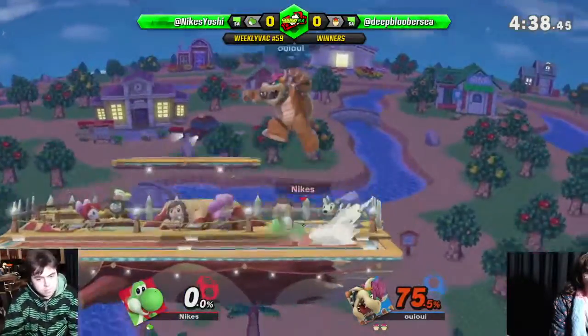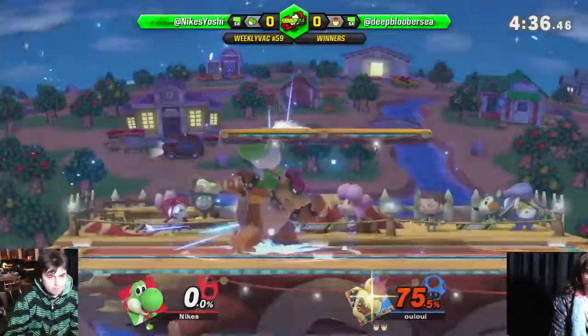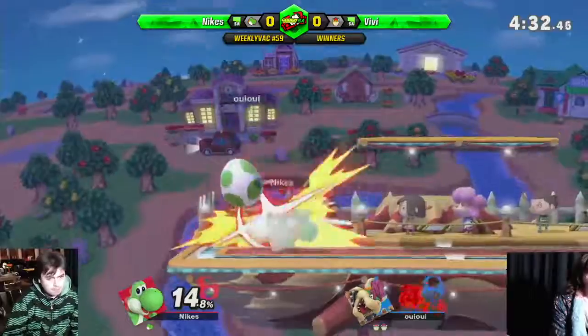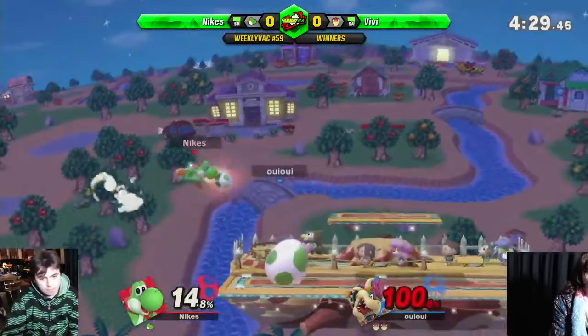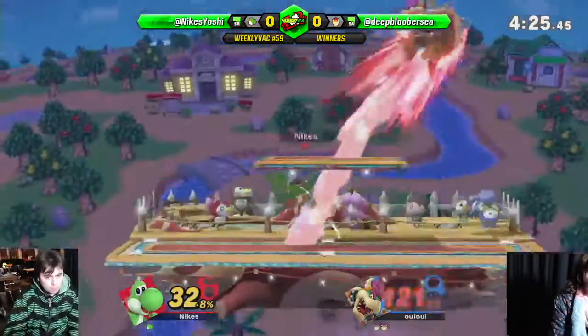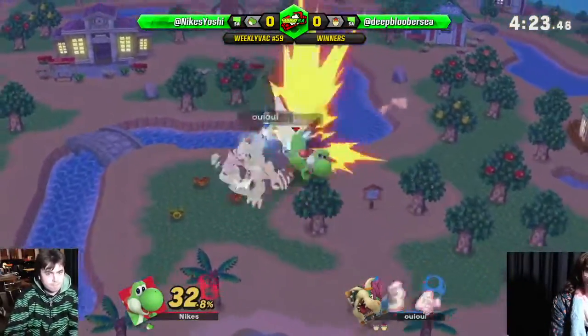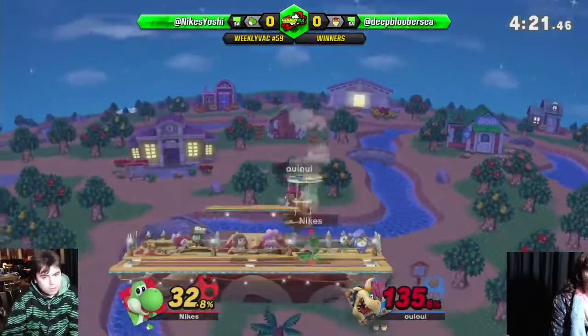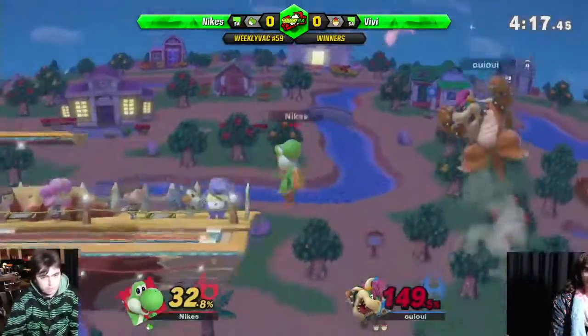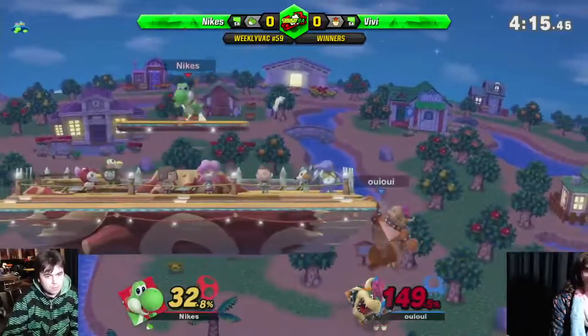Nike's down with a lot on this stock, looking a bit frustrated. Parry, parry, up B — nice punish. Egg lay — a little damage, get it into another one. That's a lot of damage. The down air — down airing out of it. Just barely letting that up air, and down air. He probably wants to get a bit more percent on the board without dying here, so you've got to be very careful of that Yoshi folder.